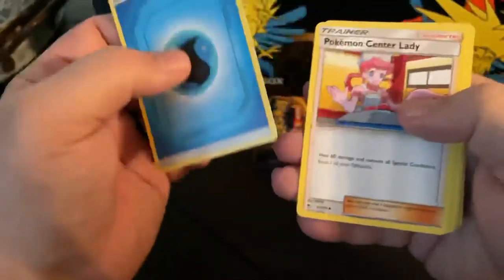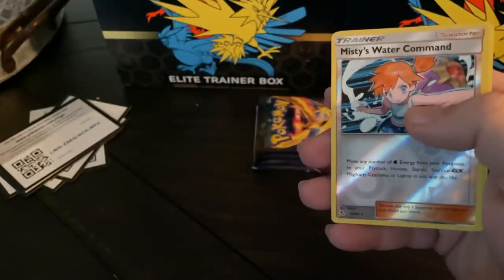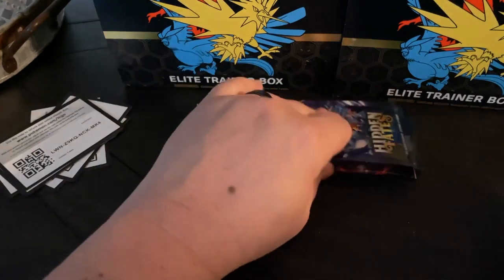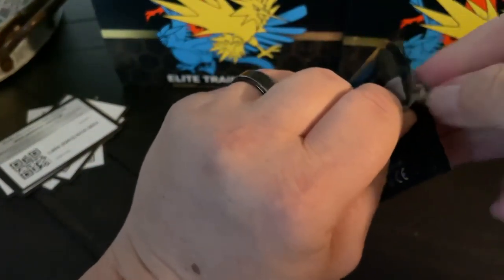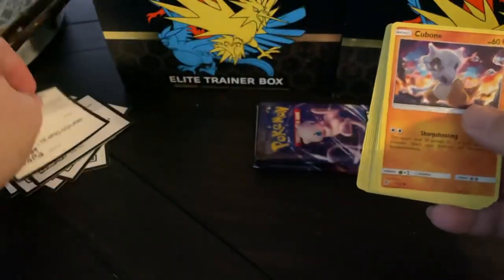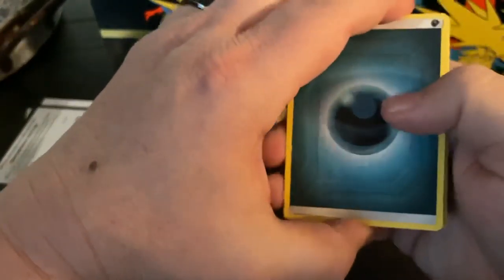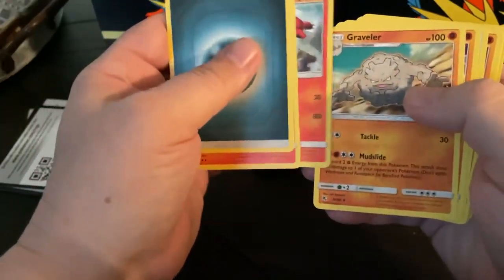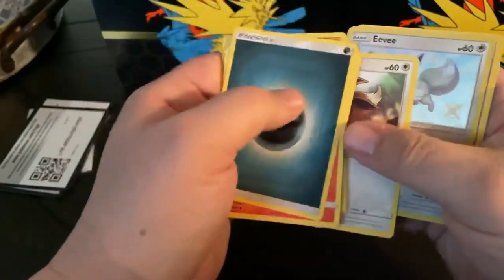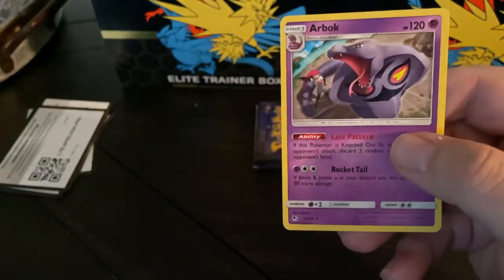Alrighty. Water Energy, Pokemon Center Lady, Scyther, Magmar, Charmander, Slowpoke, Psyduck, Pikachu, Magikarp, Reverse Misty's War Command, and a Golem. I may actually try to get some more of these because I really like this product. It's been one of my favorites to open — real pretty, and I like the different inserts and the full arts. Magmar, Charmeleon, Charmeleon, Graveler, Cubone, Magikarp, Geodude, Clefairy, Eevee. There's one of the other Hollow Eevees. And then an Arbok.